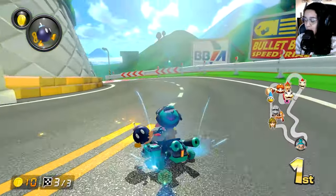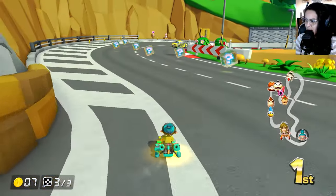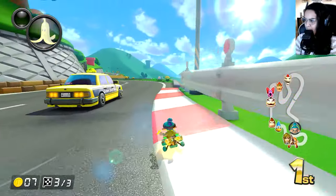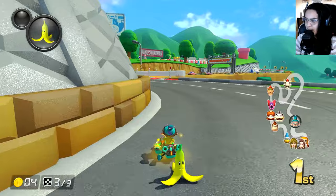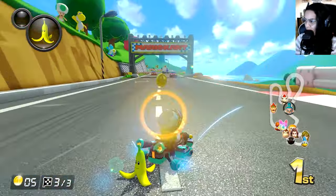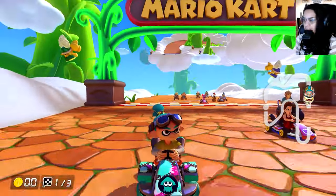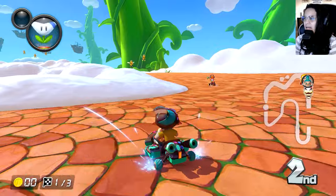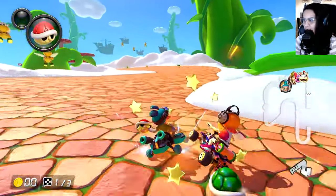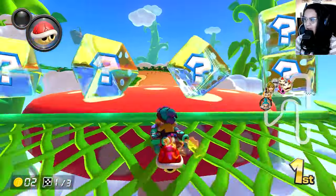I'm gonna try my luck at the next set to see if I can get two defensive items. At least I got a bomb, which is cool, and I do have a very good lead now. So even if a blue does come, I should be okay. Next up, we got — this isn't Cloudtop, this is Sky Gardens. I don't know why I get those two confused when they're clearly different. But I guess you can see Cloudtop Cruiser in the background.